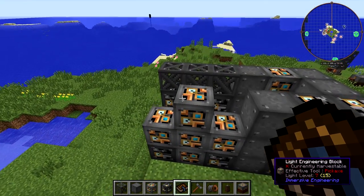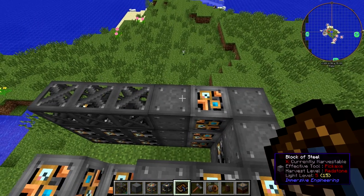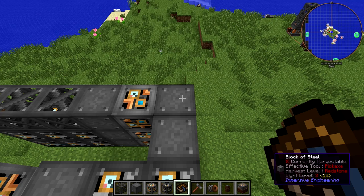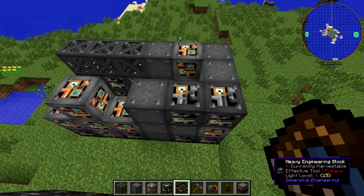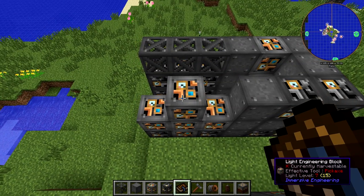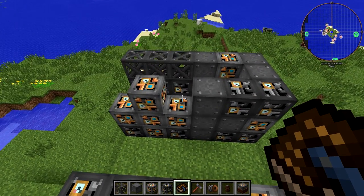On the very top layer, you're going to have three steel scaffoldings, a steel block, a light engineering block, another steel block, and then coming down you'll have another steel block and then a heavy engineering block. Going left, you'll have another heavy engineering block, a block of steel. You'll skip a space and place a light engineering block, and that is it. Three layers, and there are two blocks missing on the top layer.